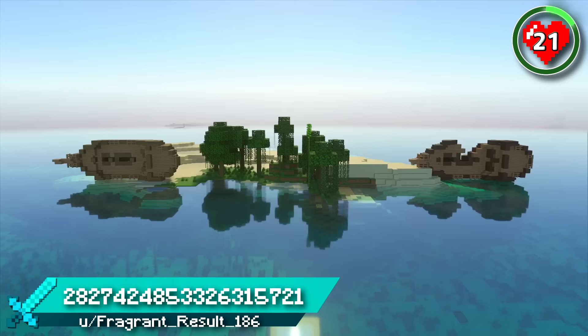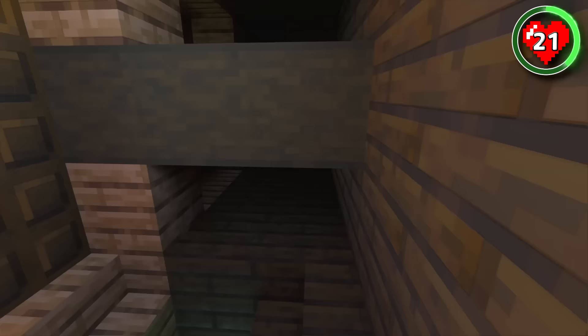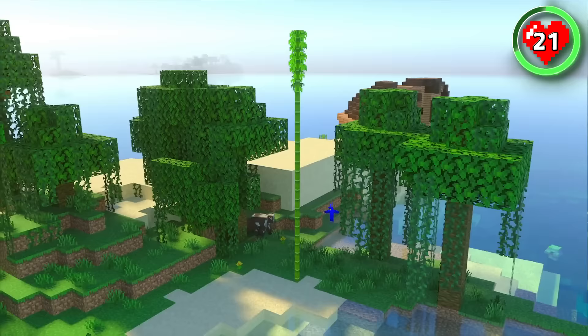If there was ever a perfect survival island seed for two friends, it's this one. This tropical island spawn gives you not one but two beach shipwrecks, meaning you'll both have a shipwreck each. There's even two coast armor trims so you can both represent your island in style. The small jungle gives you some exotic wildlife to keep you company and one cane of bamboo to get a farm started.